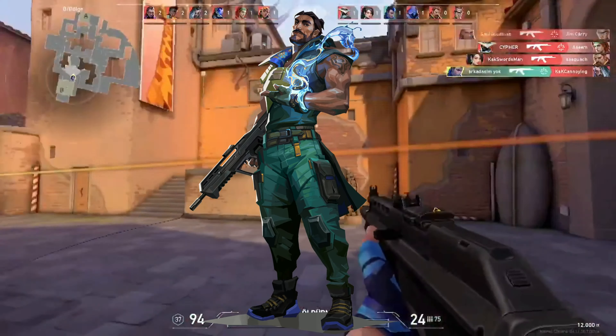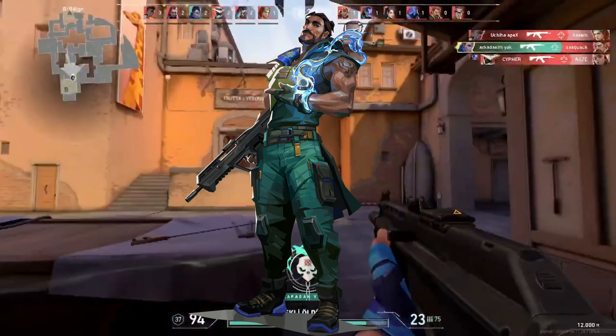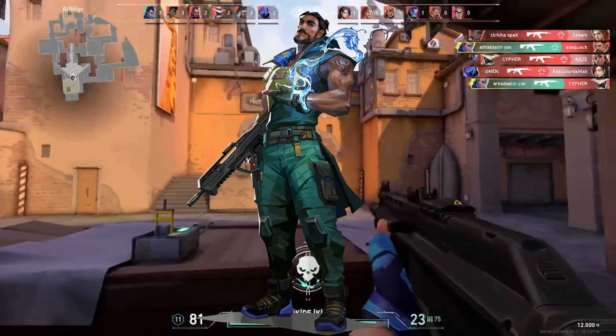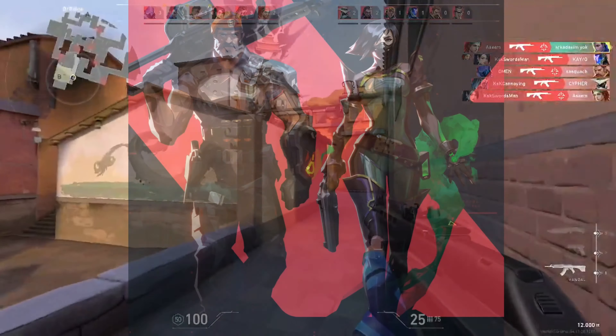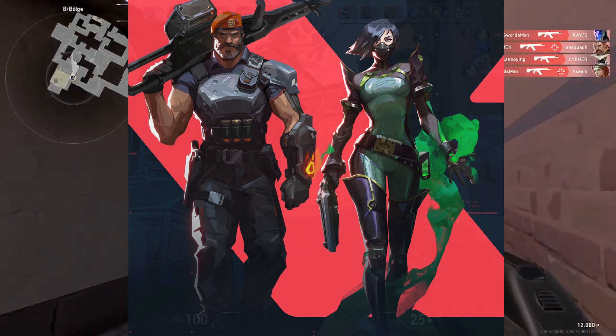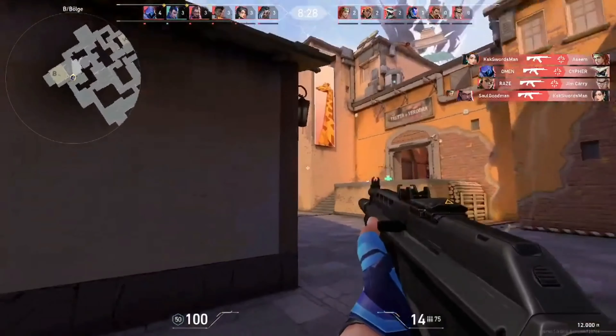Harbour comes with a plethora of smoke utilities as his kit, which is the most versatile among controllers. With that being said, his abilities don't inflict any damage unlike popular smoke agents such as Brimstone and Viper. This makes him a passive controller, akin to Astra or Omen.